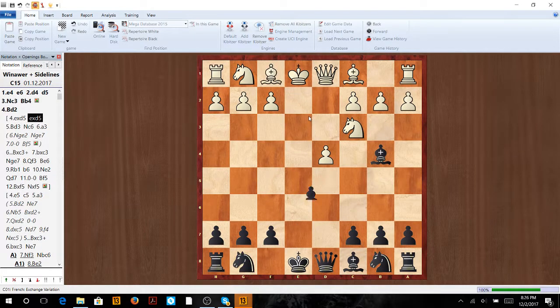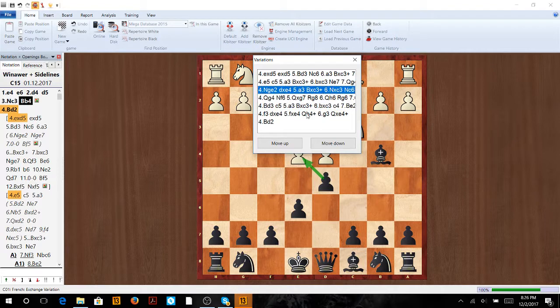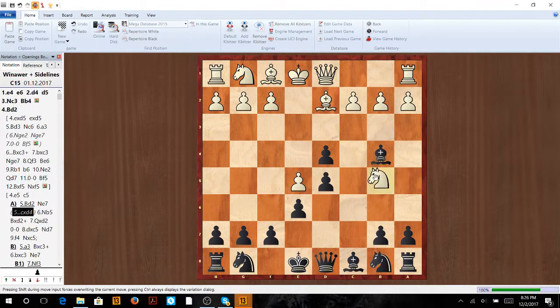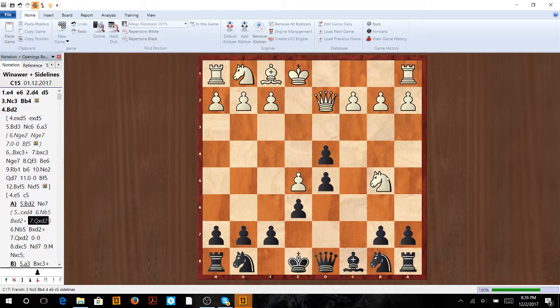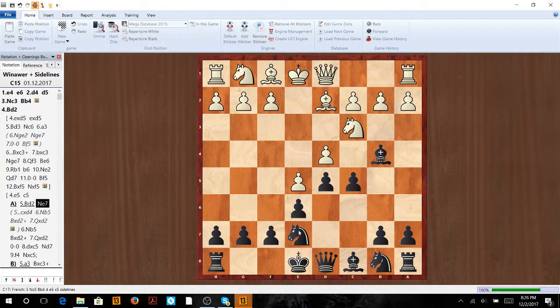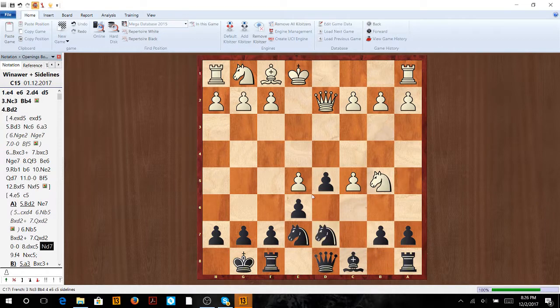Now let's get to the real heart of it — the real Winnower. The main line is going to be e5. First we'll go over the sideline bishop b2. White wants to attack the dark squares. If we take here, he's going to go knight to b5, then after take take, there's no way to stop knight d6 and our king is not safe in the middle — this knight has a beautiful outpost. So instead we go knight to e7. We castle as fast as possible so the knight on d6 doesn't do anything. Take take castle, and after take on c5, we go knight d7, hitting both targets — we're guaranteed one and have a very nice playable position with that juicy outpost on e4.